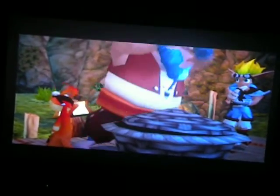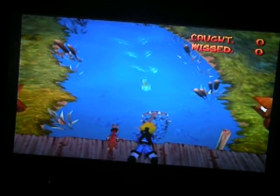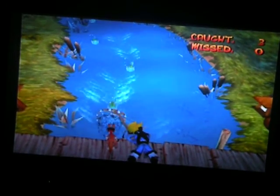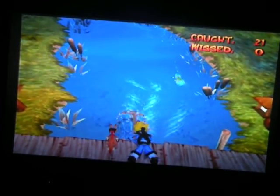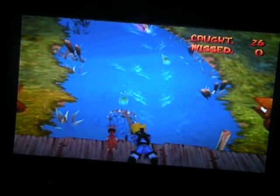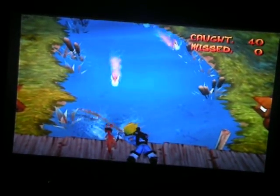I'll give you a power cell if you catch 200 pounds of fish. There are three types of fish: the one-pound fish — the little green fish — then the five-pound fish — the big yellow fish — and then there are poisonous eels. If you miss twenty pounds of good fish, you have to start over. And if you catch a poison eel, you'll have to start over too. So be really careful.